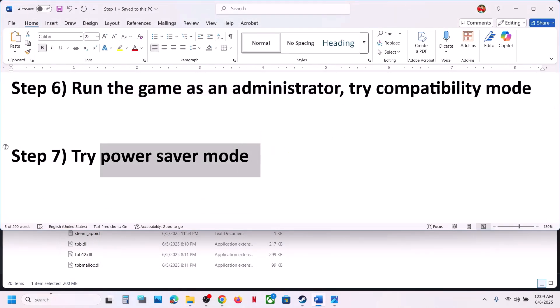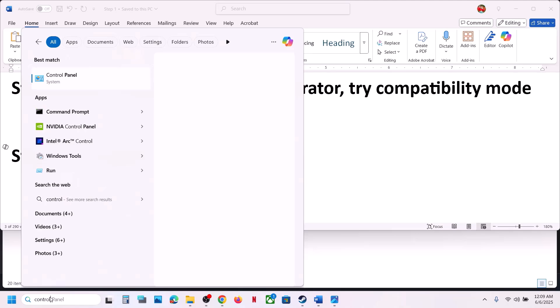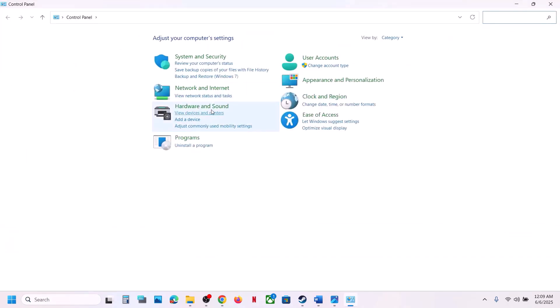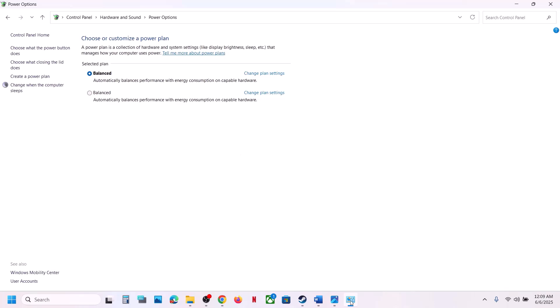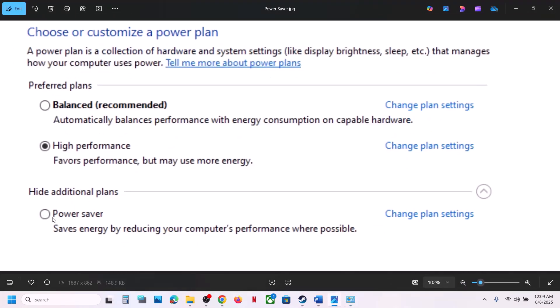The next step is to try Power Saver mode. Type 'Control Panel' in the Windows search box, go to Hardware and Sound > Power Options. If you see the Power Saver option, select it and launch the game. You can also try Balanced, but Power Saver has worked for many players.